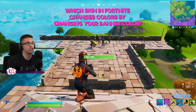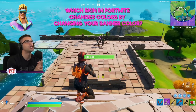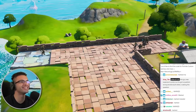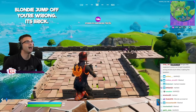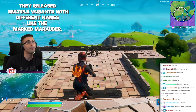What skin in Fortnite changes colors by changing your banner color? Mullet Marauder or Marked Marauder? The correct answer is brick — Marked Marauder. Most people think it's the Banner Trooper, which it is, but like soccer skins, they release multiple variants with different names, like the Marked Marauder.